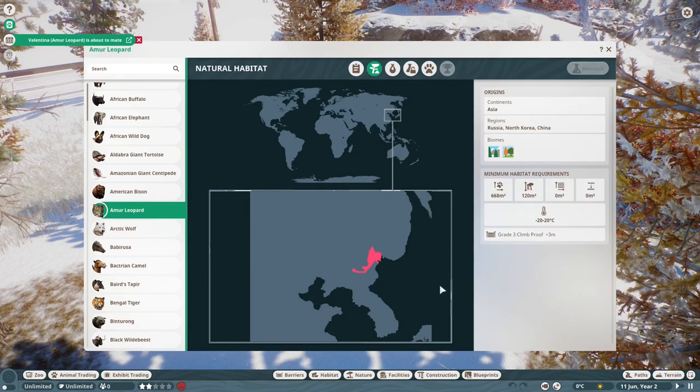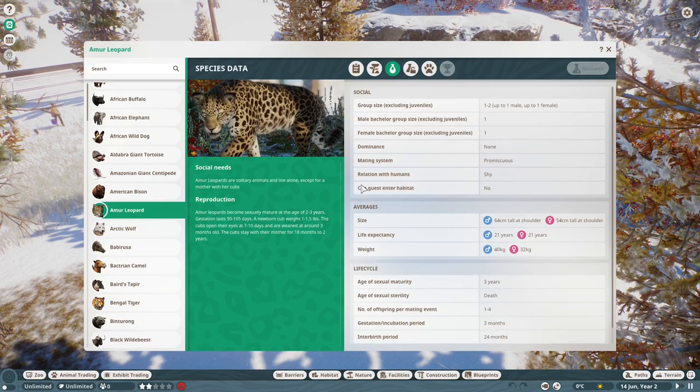Custom Zoopedia map — that's their current range. A former range would have been the whole Korean peninsula, Northern China, all of this area of Eastern Russia. So that's the species data.